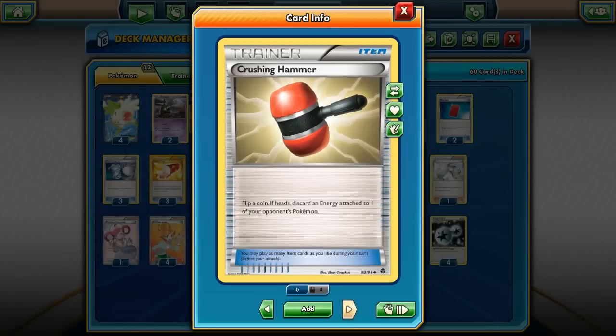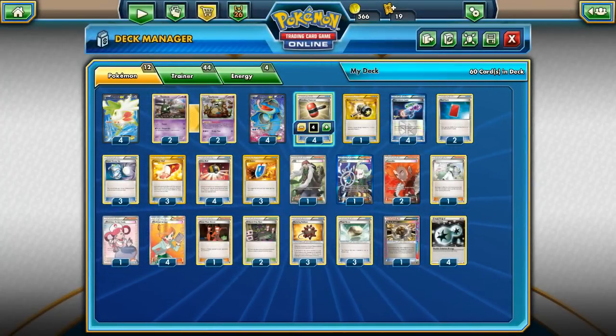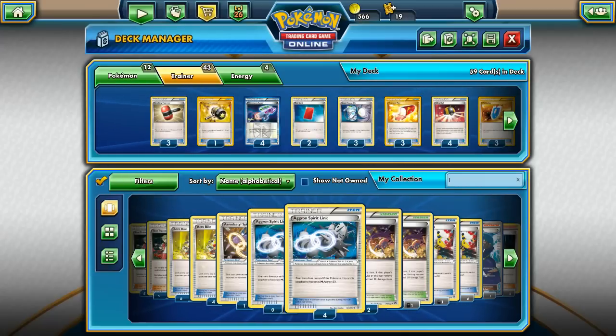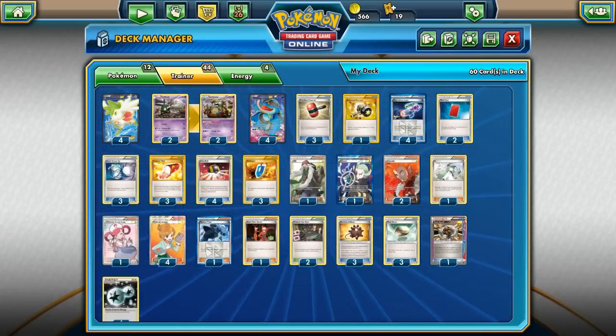Also, 4 copies of Seismitoad EX for the main attack. Then I have 4 Crushing Hammers — flip a coin; heads discards energy attached to one of your opponent's Pokémon. As much as you can discard your opponent's energy and prevent them from attacking, you're pretty much safe to get a clean victory. I also have 1 Enhanced Hammer. I totally forgot Shadow Triad — I'll cut 1 Crushing Hammer and add 1 Shadow Triad, because it's just an important card in this deck.